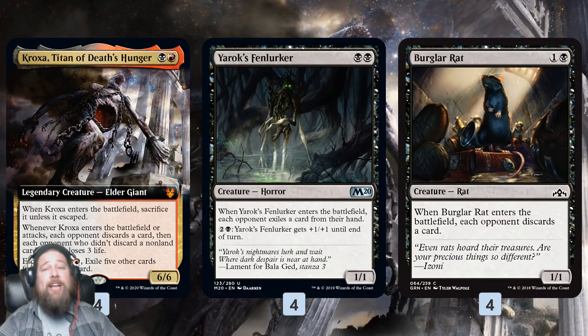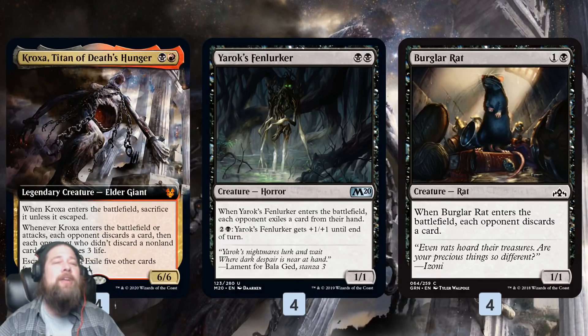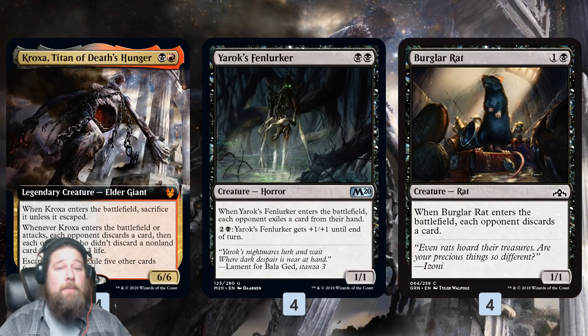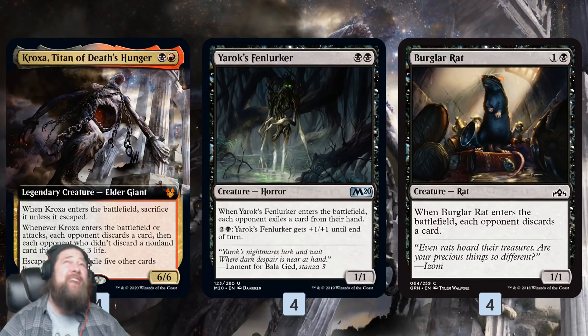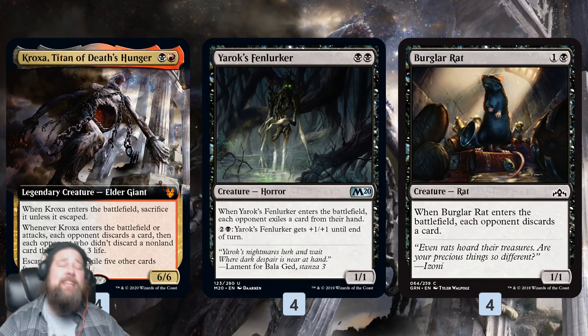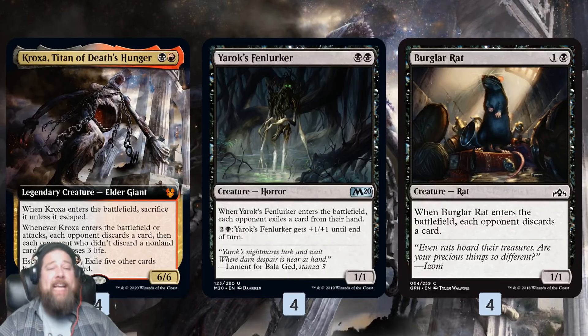To go along with Kroxa, we have two other two-mana discard creatures: Yarox Fen Lurker and Burglar Rats. These are just other two-mana ways to put our opponent down a card. Fen Lurker makes our opponent exile one from hand; Burglar Rats forces a discard. Together these cards mean we have a million two-for-ones — they're not incredibly powerful, but technically they come down, make our opponent discard, and can chump or trade. With 12 of these two-mana cards we can cast them again and again over the first few turns.